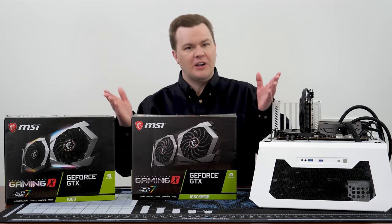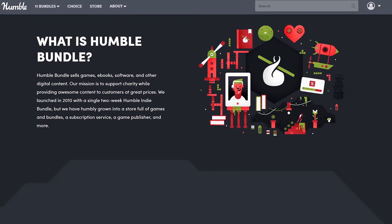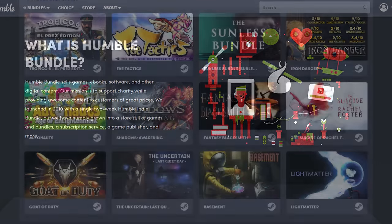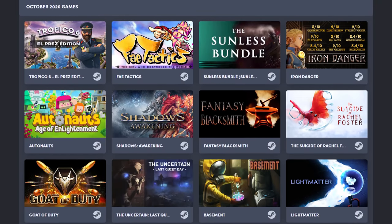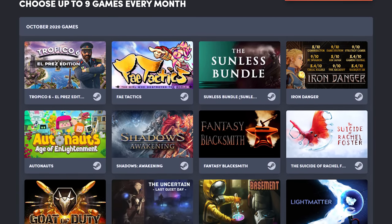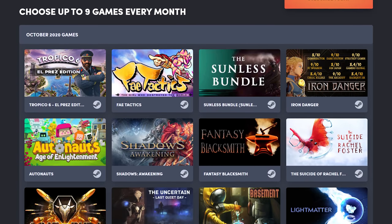Today's video is brought to you by Humble, the leader in awesome PC game, comic book, and software deals. Get over $200 worth of games you actually want to play for just $12 with Humble Choice. More details after the video.